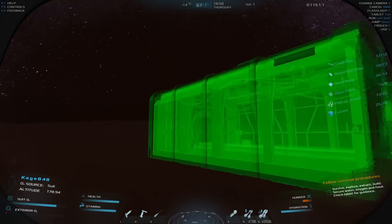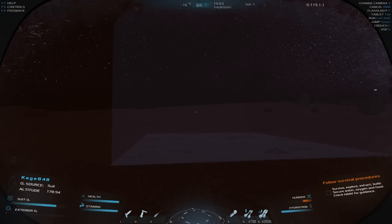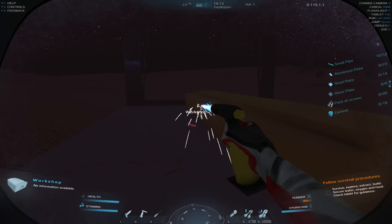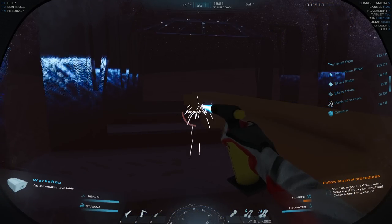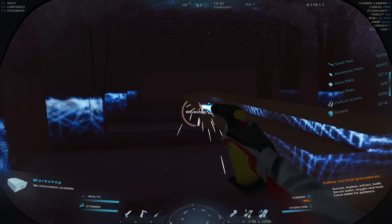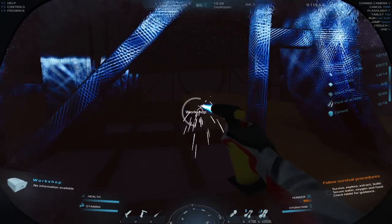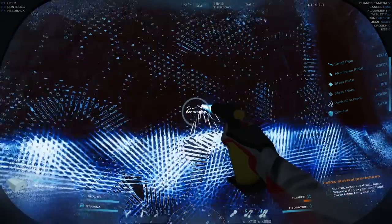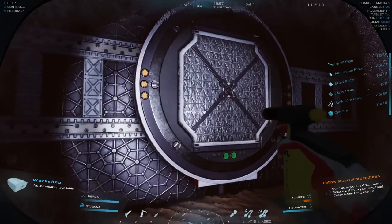So I'm going to start placing the workshop. Let's see if I have enough materials — small pipes are good, aluminum plates... let's see, maybe I do have 23. Steel plates, probably not 14. Glass — no way I have 8. And 20 packs of screws or 18 cement seems unlikely. Actually I wonder about the cement — and there we go, we got a workshop!